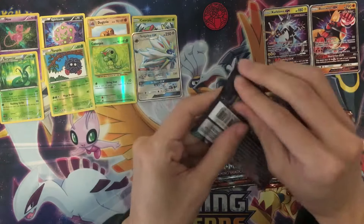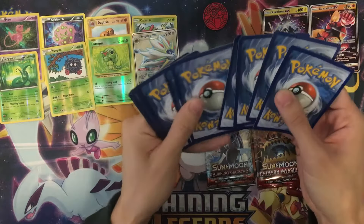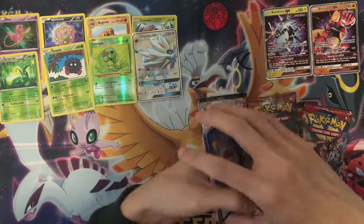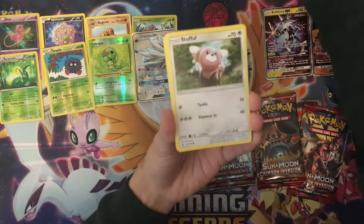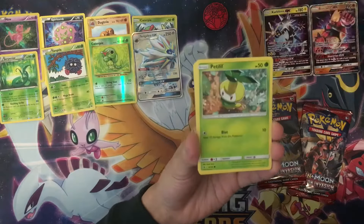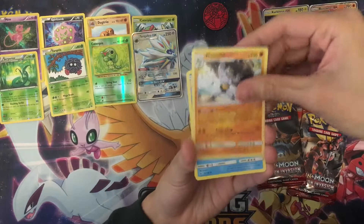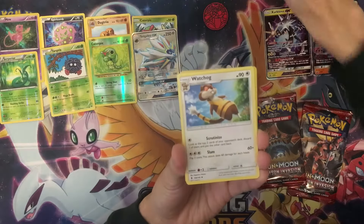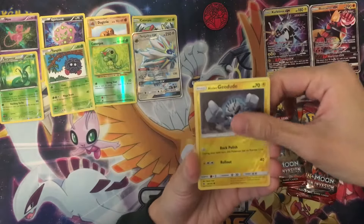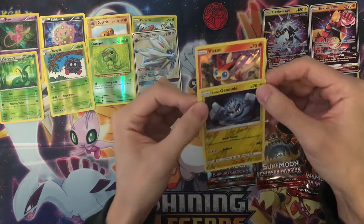Guardians Rising pack: Centralot, Stufful, Tentacool, Helioptile, Petilil, Grass Energy again, Munchlax, Glalie, Watchog, reverse holo Alolan Geodude. Our last card is a holo rare — let's flip it!